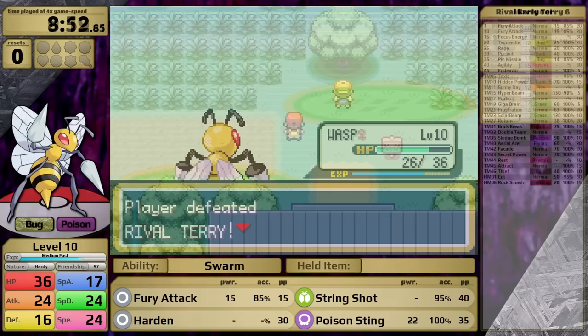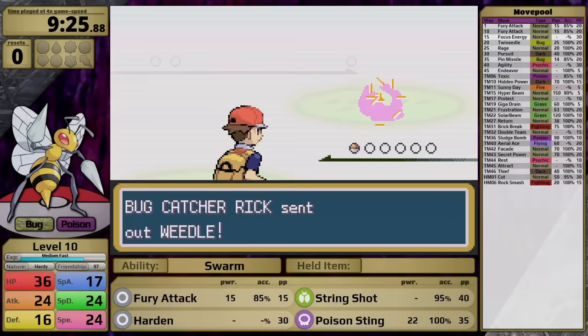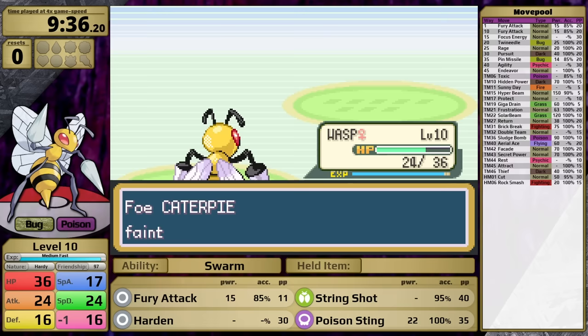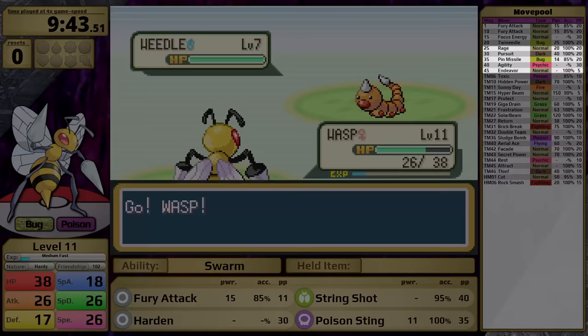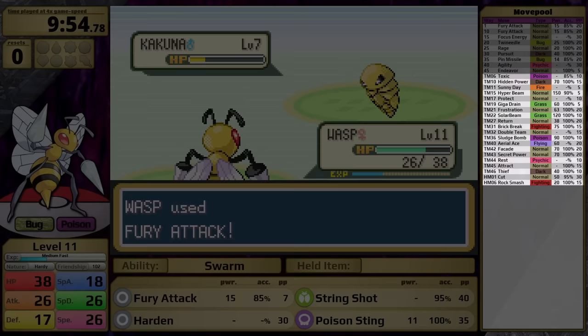At level 15, Beedrill gets Focus Energy, and then at level 20 it gets Twin Needle. Slightly counterintuitively, Bug-type moves are not resisted by the Rock-type, so this is going to deal decent damage to Brock's Rock-Ground Pokemon. But grinding to level 20 is going to take a long time, because the medium-fast growth rate levels up slowly in the early game — it really only starts to gain momentum when it surpasses the medium-slow growth rate at level 68. Beyond that, Beedrill gets Rage, Pursuit, Pin Missile, Agility, and Endeavor. Quite frankly, not a great set for solo running the game. All the TMs and HMs start to become available after I defeat Brock, so none of these moves will be useful for him.